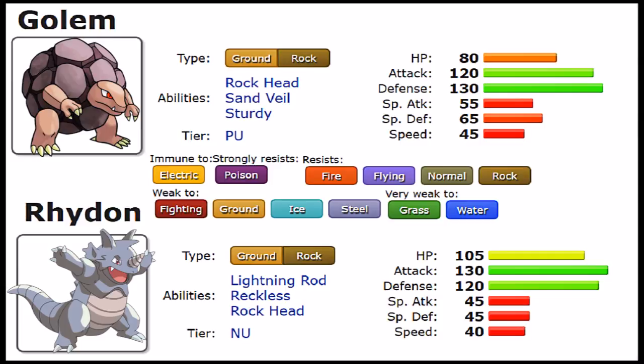That's significant since pure Rock Pokemon take neutral damage from other Rock types. With that said, there are a lot of weaknesses worth watching out for: Fighting, Ground, Ice, and Steel hit hard, and Grass and Water are very super effective. So many hits can actually annihilate you, but you do resist a lot of things here, and it's worth capitalizing on.